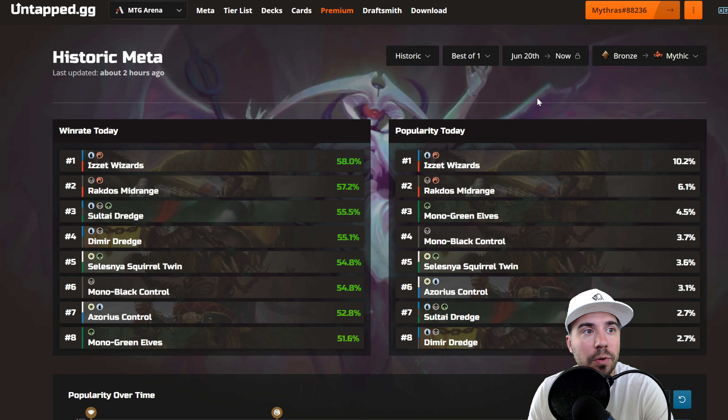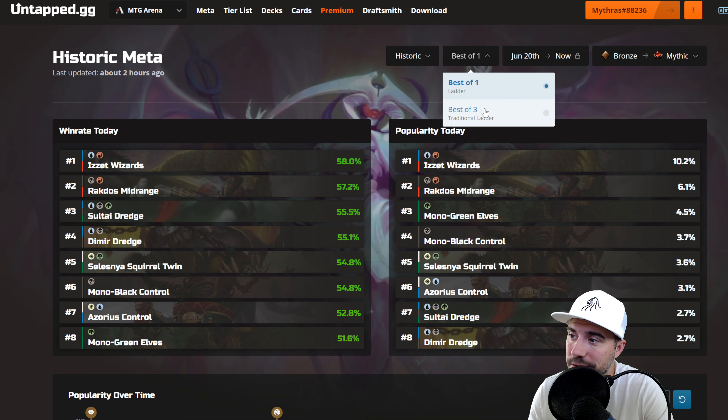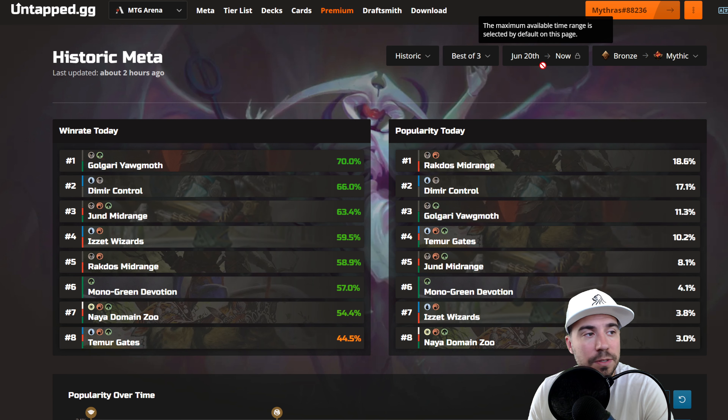Let's move over to Best of Three. Here for Best of Three, we have Golgari Yawgmoth, Dimir Control, Jhun Midrange, Is It Wizards, Rockdose Midrange, Monogreen Devotion, Naya Zhu, Domain Zhu, and Teamer Gates. On the right, it's heavily dominated by those top four.